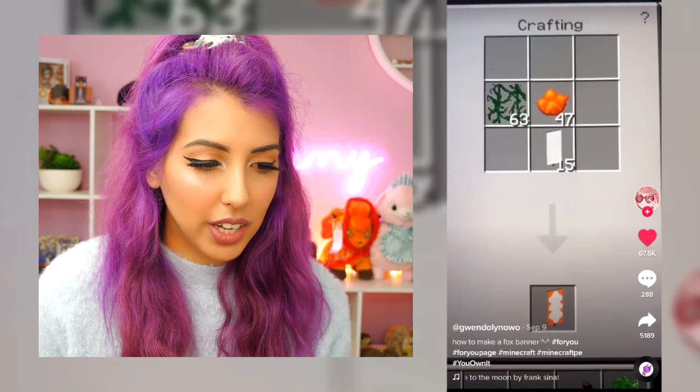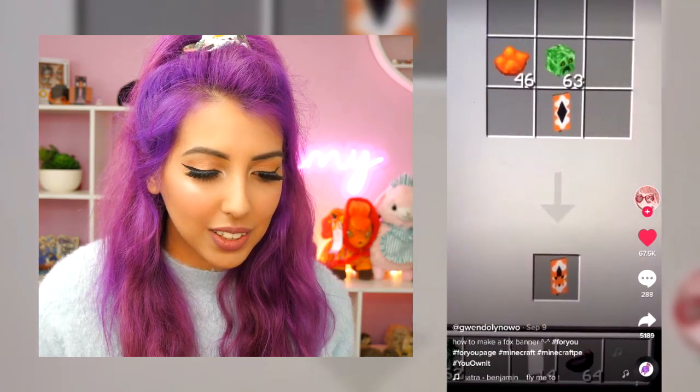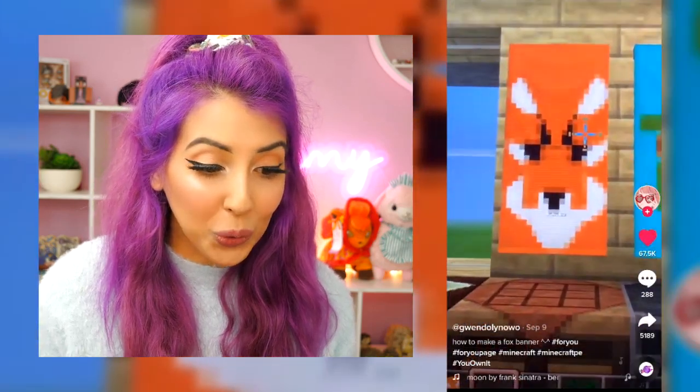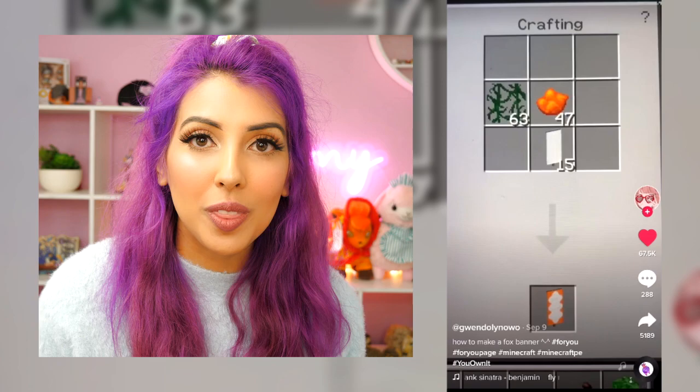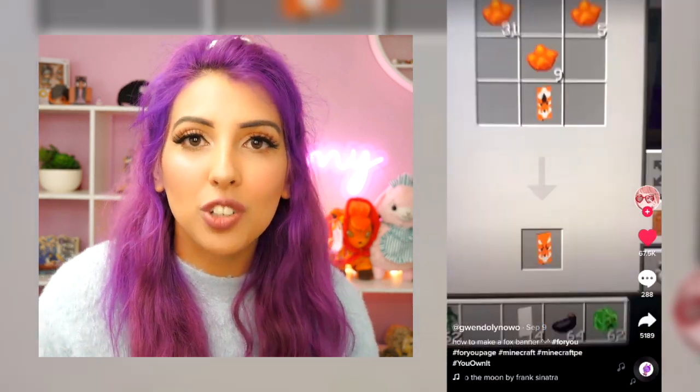So the next one is going to teach us how to make a fox banner. I've never been able to successfully follow banner recipes before, so this is going to be my first time. It looks like we need some orange dye, some vines, some ink sacks. And let's see what the final product looks like. That is so cool! Let's go in game and try and recreate this.